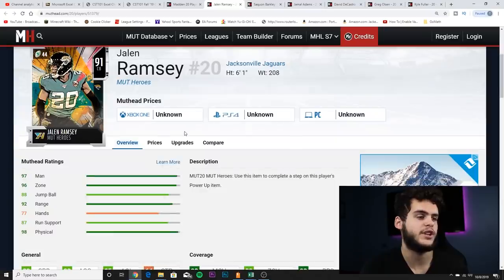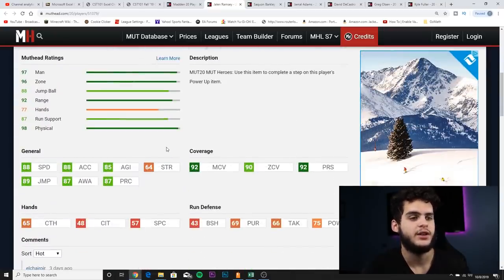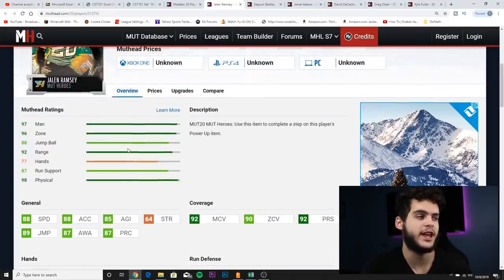Next on the list, first and foremost, we got Jalen Ramsey — 6-foot-1, 208 pounds. The reason Ramsey cards are always overpowered in the beginning of the game is he always has crazy coverage stats and physicality stats, but he never has good athleticism early. Typically his second card gets the athleticism, and that's when the card becomes truly overpowered. This year again: 88 speed, 88 acceleration, 85 agility, 89 jumping, 87 awareness, 87 play recognition — those athleticism stats alone can hang with almost any receiver in the game.